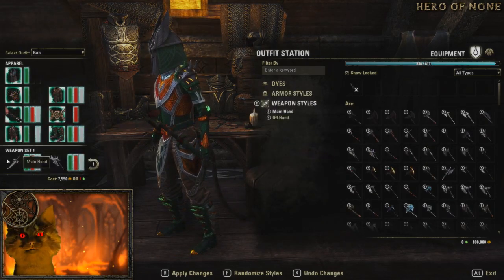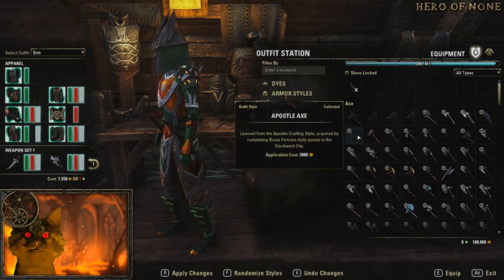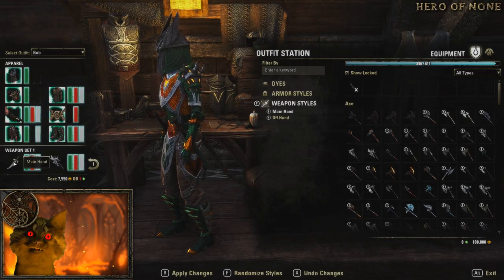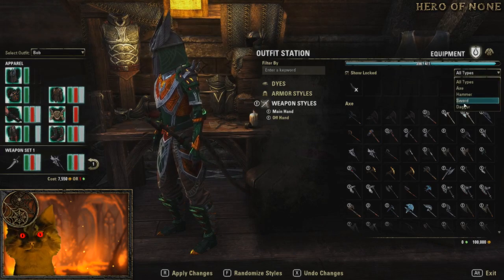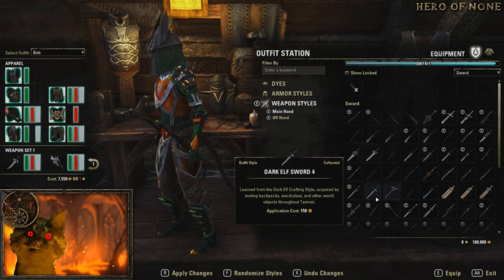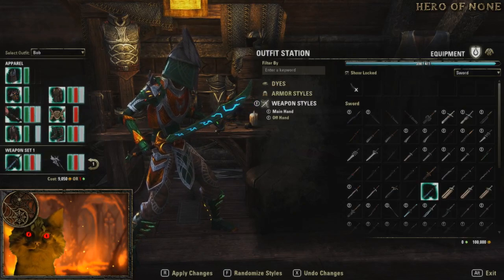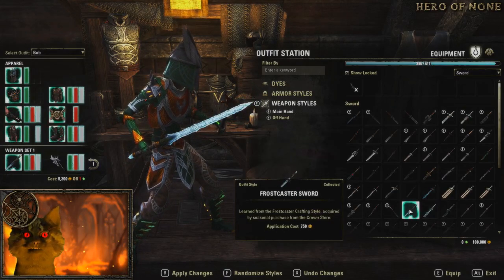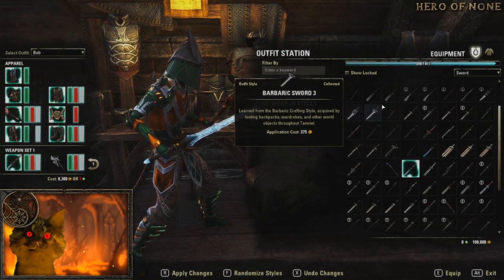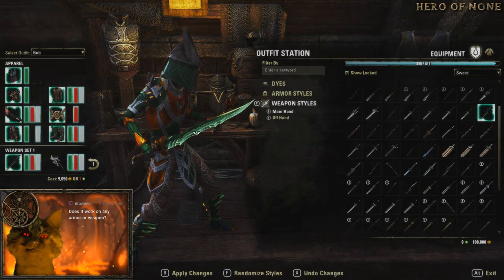Now my weapons don't go with this either. My main hand here — my main hand is a dagger, so I actually want to go more sword-based. Dramathra swords — it actually has that blue on it, nice frost color. Doesn't do anything for the frost color change there, but sure. What about Buoyant? Oh, look at that Buoyant one — goes well with the green, doesn't it?